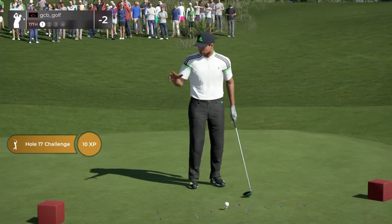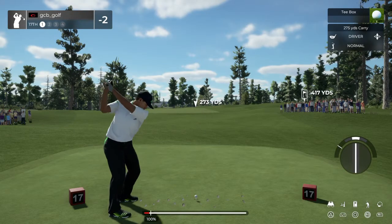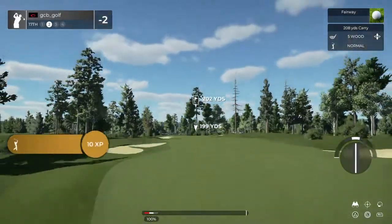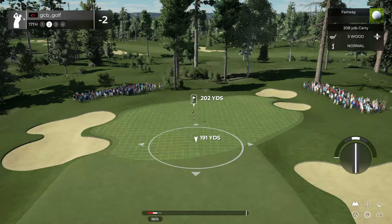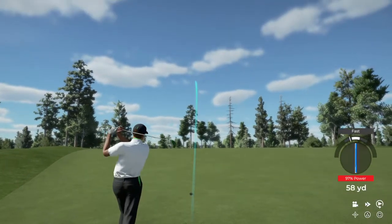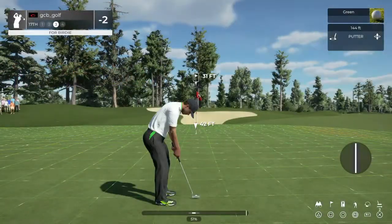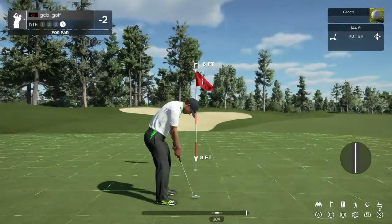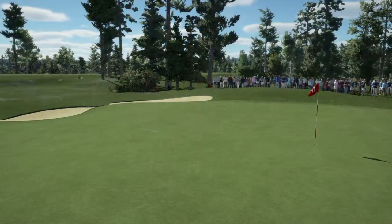Looks like a par four for this one. This one's going to the fairway. Good luck — second shot here on the 17th. Solid approach — way out there for this putt. Good luck. Didn't quite make it there. About six feet to go here. Nice putt — that's in there for par. And that'll keep you at two under for the round.